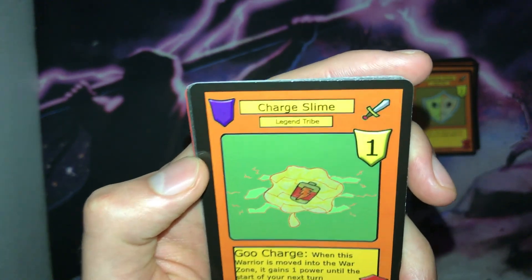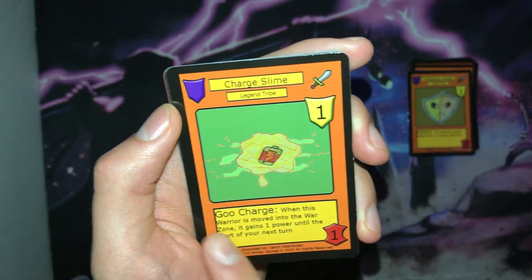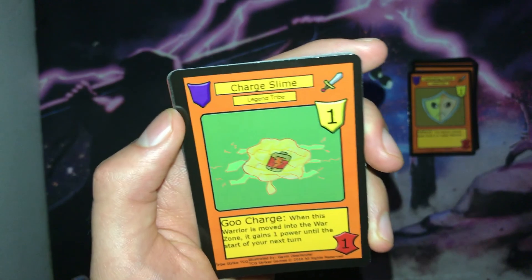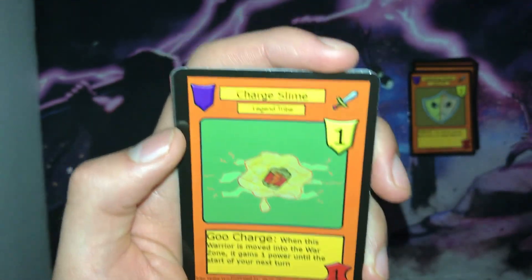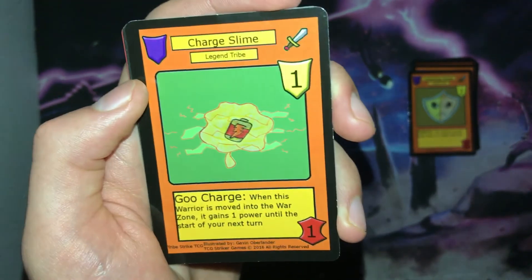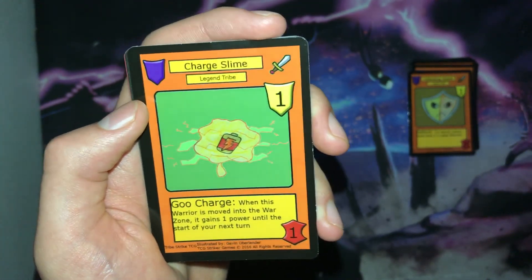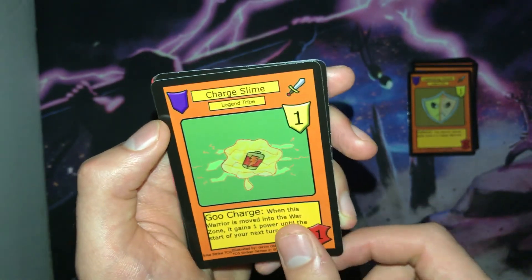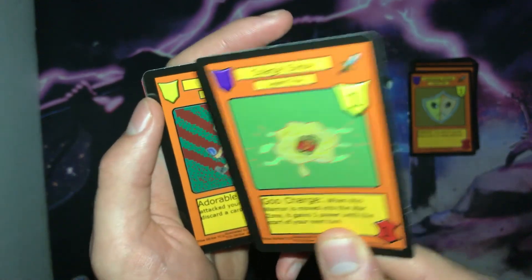The next card is another addition to the slime archetype — Charge Slime. It is a rank one warrior with one power and the Goo Charge ability: when this warrior is moved into the war zone, it gains one power until the start of your next turn. If you can manage to move this card between your zones multiple times, you can get its power up pretty high. It starts at one power, but there are cards in set two — and even one in set one — that make moving your slimes really easy. So this can become a very deadly beater if left unchecked.